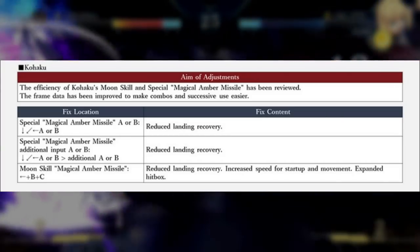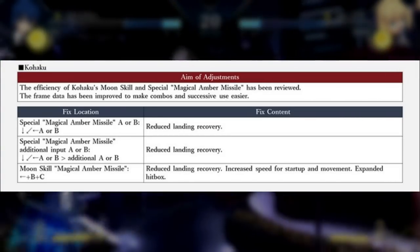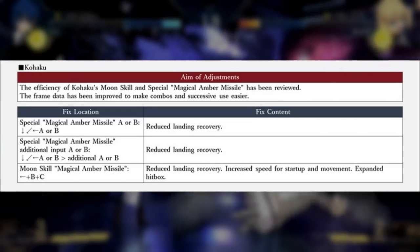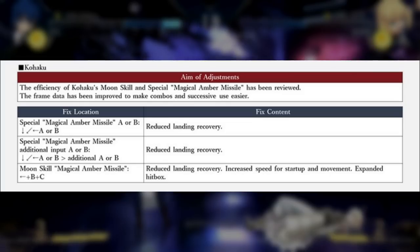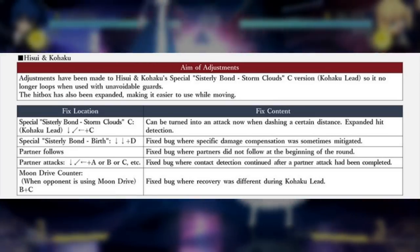Gohaku is getting a buff in the form of her Witch Flight — her 214 series — which is going to have reduced landing recovery. They said they wanted to change the frame data to improve it and make combos and successful use easier for this move. Not only the first input but also the additional inputs are going to have reduced landing recovery.